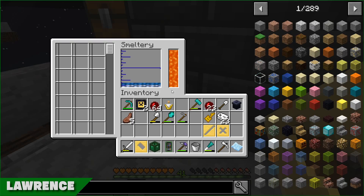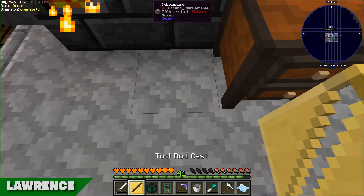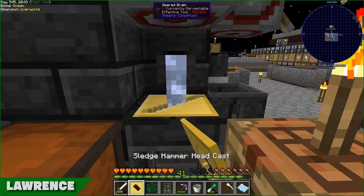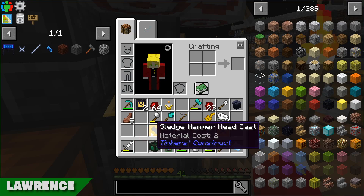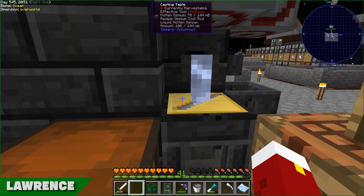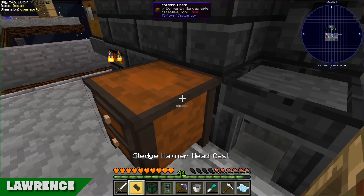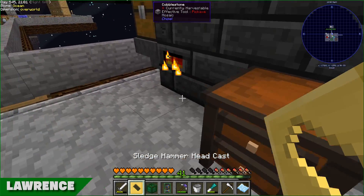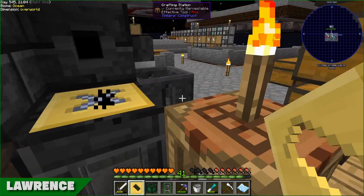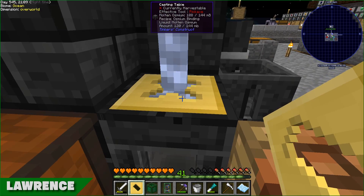I've already smelted the stuff down in the smeltery. I just need to cast these out, and then once that's done I can assemble the sledgehammers. I'm making two - one for me and one for you.